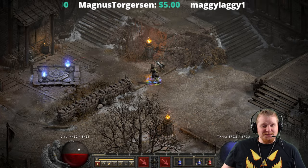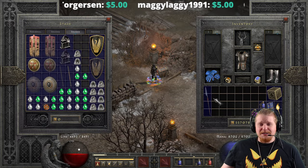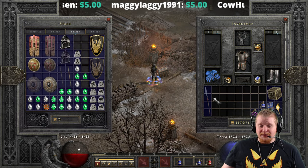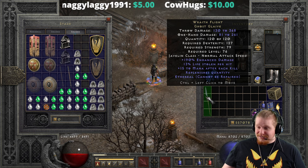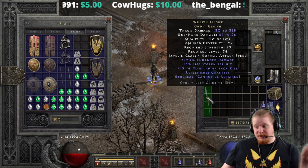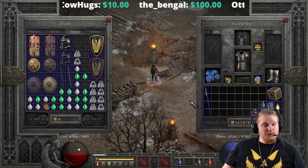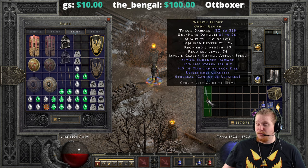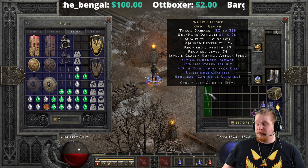Hello guys and gals, and welcome. I started whistling my own theme song there, or intro music. Today we're going to be looking at the Wraith Flight unique throwing item. For some reason or another, this one got completely left off my list, or maybe I recorded it and just never uploaded it, which seems to be a thing with me. But today we're going to be going over the Wraith Flight, because why not?